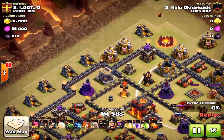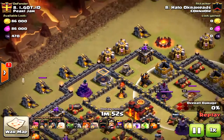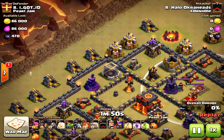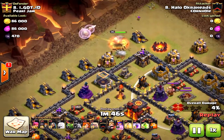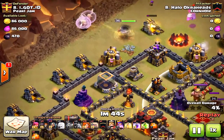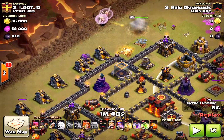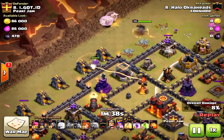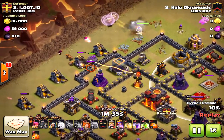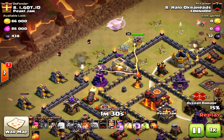I had pretty much the same army, just fewer wizards. I created the funnel just like DL did, but unfortunately the minion didn't do what I wanted. I dropped the queen one tile too far to the right, so she did not path correctly. I was also early on the golem — not smart. The wall breakers came in a little too far south. I don't know what I was thinking — bad placement on my part.